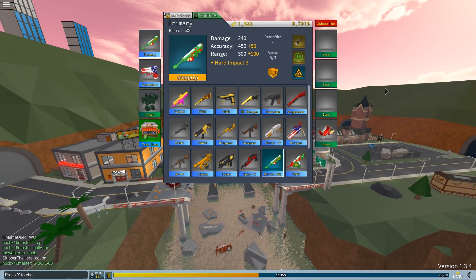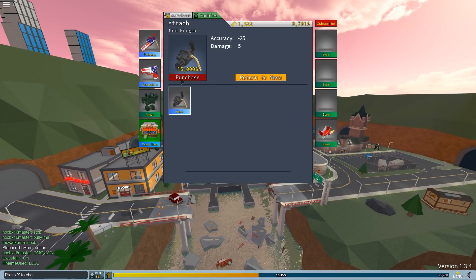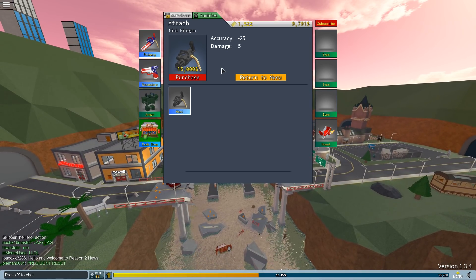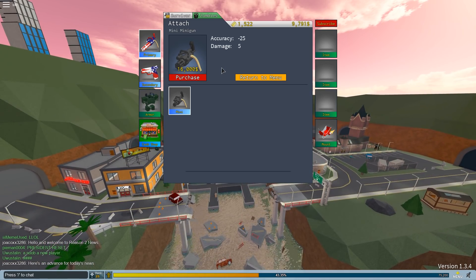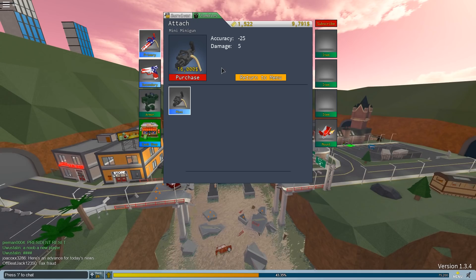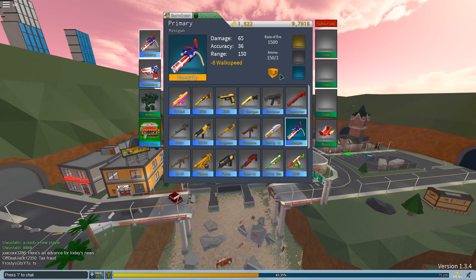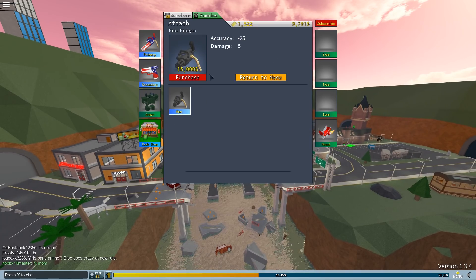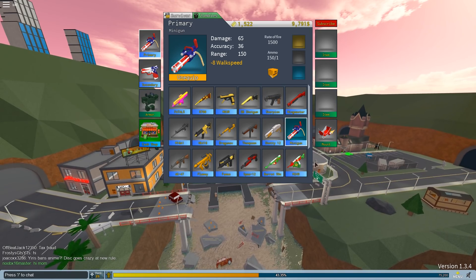There's also a new mini minigun — I reviewed this in my debug video. It costs 16k. I do not recommend using it on anything except close-range zombie maps. In FFA you literally cannot hit anything more than five studs away. It's pretty useless — I don't know why you'd want the x0.5 damage when you can't hit anything. It's completely ruined, honestly.